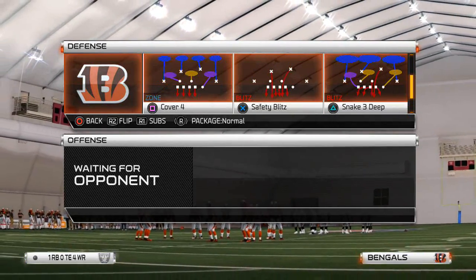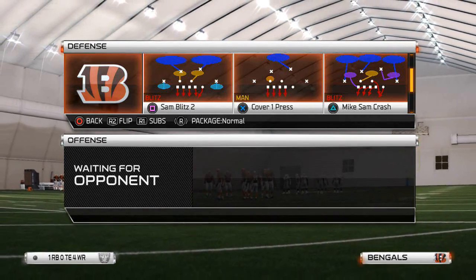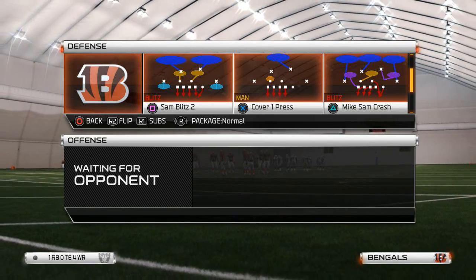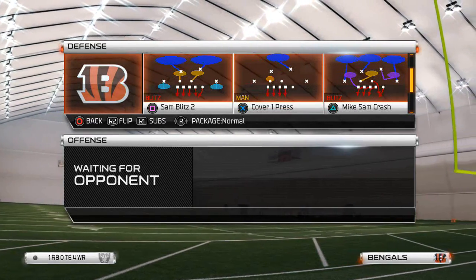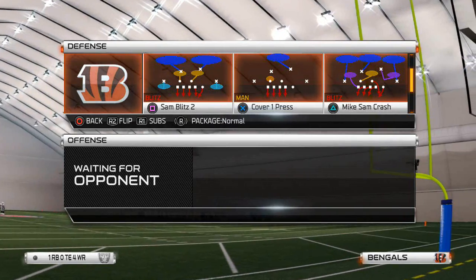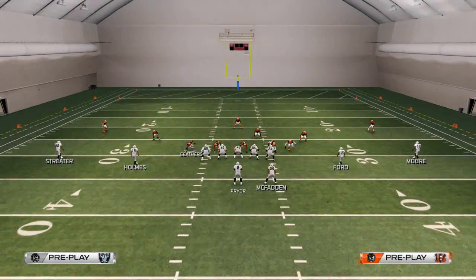Today's video we're going to talk about the under 4-3 odd — Under Sam Shark, also known as the Mike Sam Crash. Both of these plays can be found in the Detroit playbook. The Mike Sam Crash is a very good blitz from the 4-3 Under and it sends a zone coverage shell that we're going to mix in with a man blitz later. So for the Mike Sam Crash, here's what we want to do to set it up.